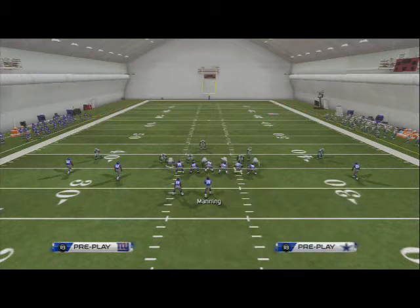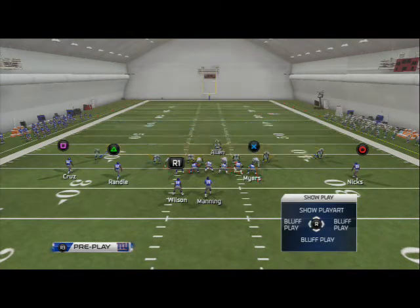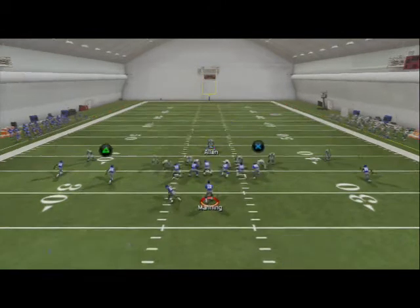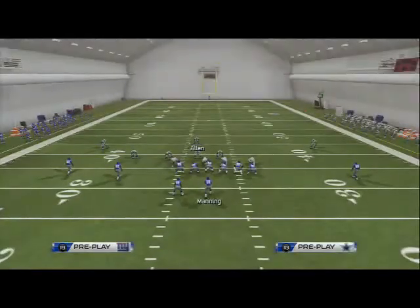You're going to spread your defensive line and crash it out, then re-blitz both defensive ends. What I like to do is get on the safety — the free safety — and I like to pass commit out of zone blitzes. Let me show you why.